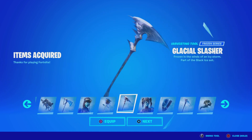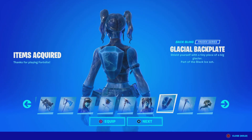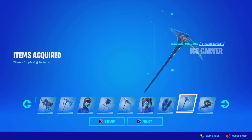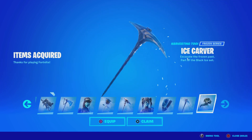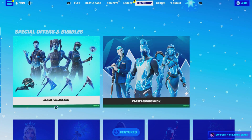The Glacial Slasher Pickaxe — clean. The Ice Crystal Skin. The Glacial Back Bling. Ice Carver Pickaxe, pretty clean. And then the Icebound Wing Glider, pretty sick. Let me know what you guys think about it and let me know if you guys wanna be gifted. And then over here we just got the Frost Legends pack still here, which is the same series rarity as well.